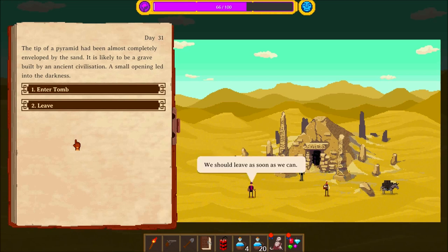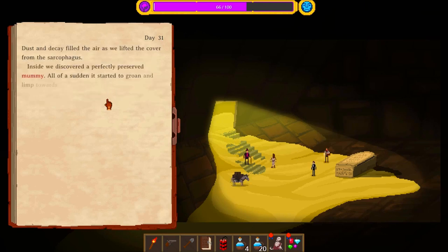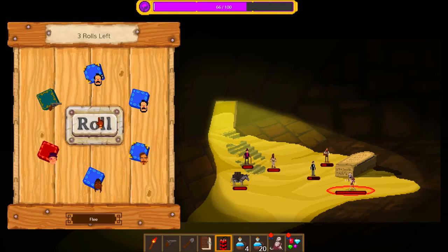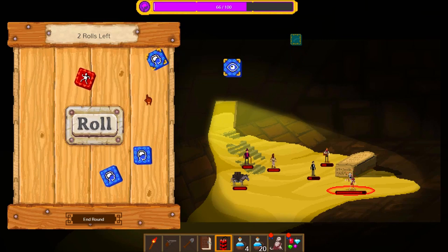That's another one. We entered the dark tomb. It seemed to be rather old and had remained untouched for a long time. In the center of the room lay a stone sarcophagus. Well, let's just open it because I want to see if it's the same thing. Yeah, it is the same thing. All we can do is fight — I just wanted to see if maybe you could get something else.